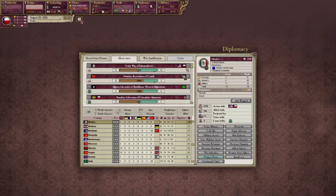The Ottomans are trying to take Tripoli, and there's an Afghan liberation of Western Afghanistan going on. I've already got some liberation wars going on here. I don't know what this really means right now — this negative 3%. I think I'm losing, which is to be expected.